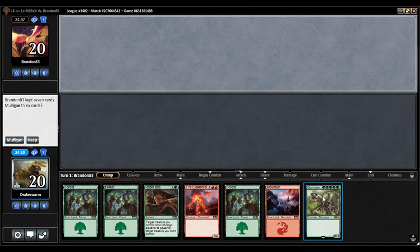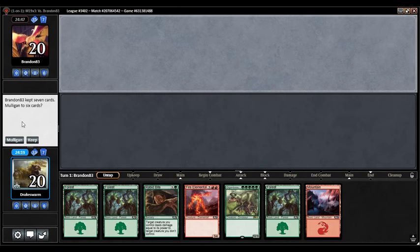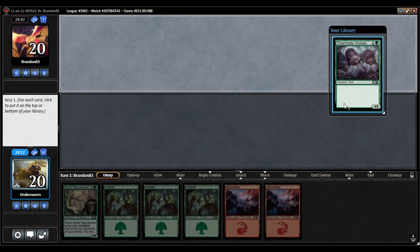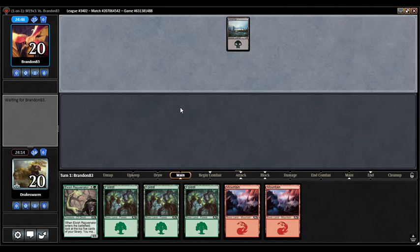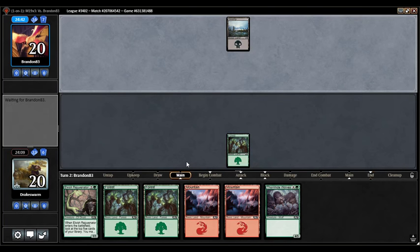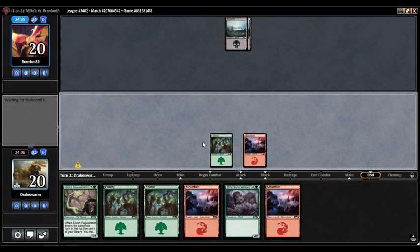We're here for Match 1. This might actually be a mulligan — against a fast deck having two 5-drops isn't great and I can't even cast them with what I have. Rabid Bite is a dead card unless I draw an early game creature. Yeah, I have to mulligan. Six mana sources — I'll keep that on top. It's a turn for Thornhide Wolves if nothing else. Obviously I'd rather be on the play with Rejuvenator than on the draw, but we'll see.